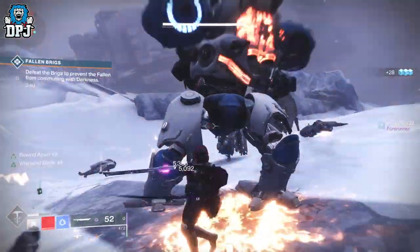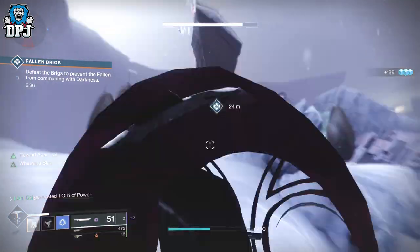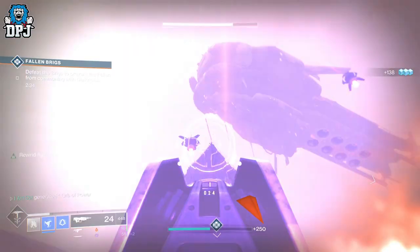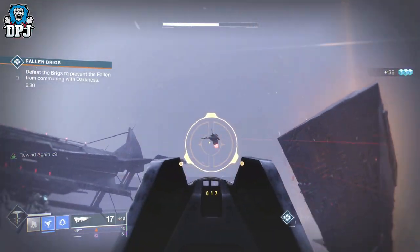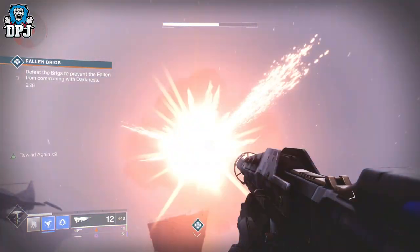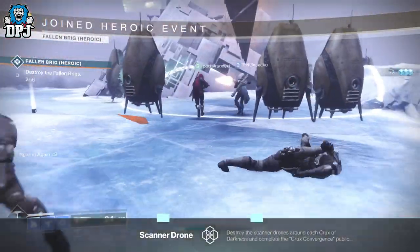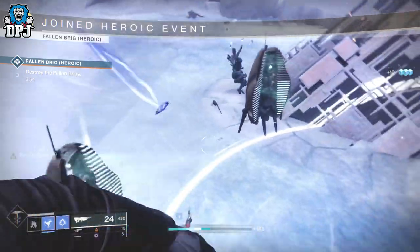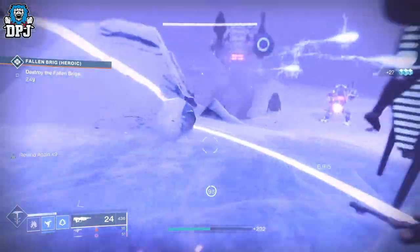Upon the third and final point, you need to do the exact same thing. Shoot those drones — three or four in total — and upon doing this, if you've done it right, you will trigger this as a heroic public event. Then capture the point, take off the third brig's shield, take him out, and you'll also notice a daddy brig has spawned in who is about four times the size of these dudes. Just kill him and the heroic is done — it is as simple as that.